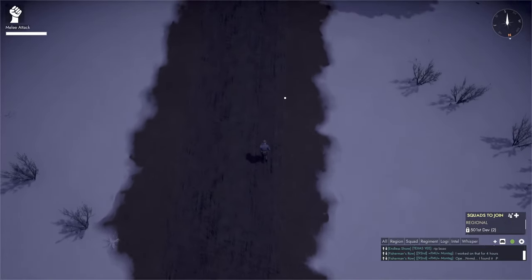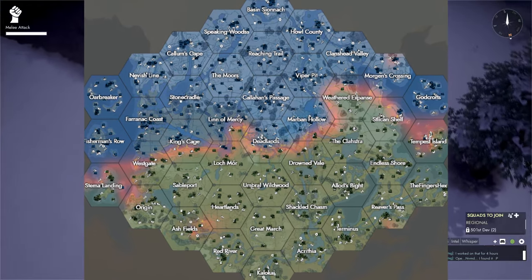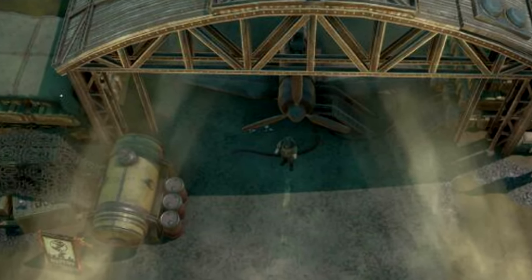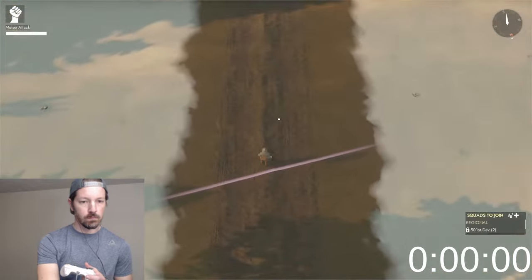I've never seen any player attempt this, so I thought I would be the first. The goal of this challenge is fairly simple. We have to cross the entire Foxhole map with only our two feet in one go. No teleporting in home region, no hitching rides, and no driving vehicles. 3, 2, 1, go!